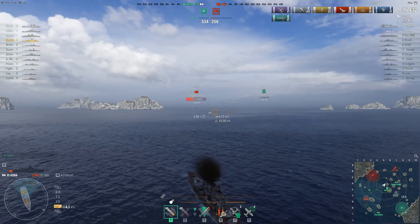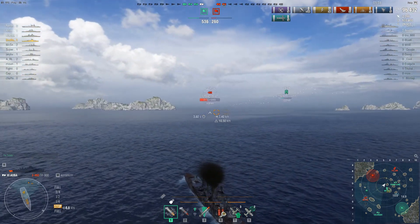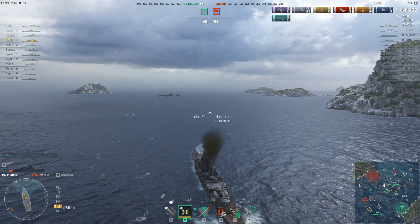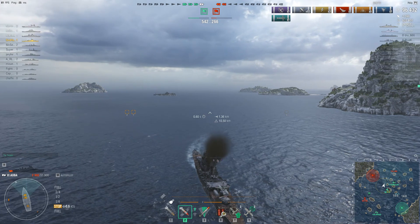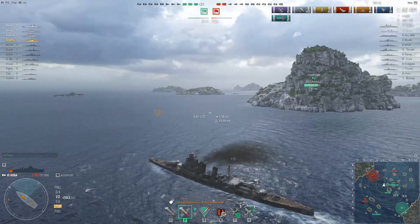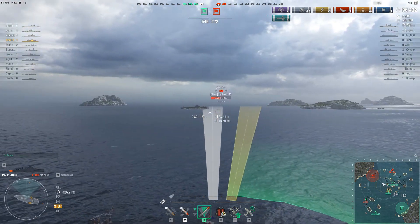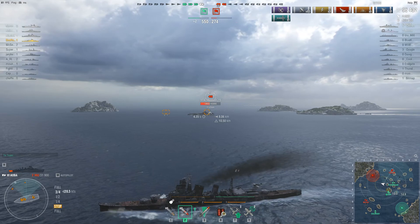Mutsu has other things to worry about - he's turned around to deal with the Colorado. The Tallinn in front of me should have to deal with the Champagne, who's up here off my starboard bow. The Champagne has a fair chunk of health - probably at least two-thirds HP. But the Champagne is actually disconnected. He sails into position, slowly sails to a stop, and his secondaries go crazy on this Tallinn - but he never fires his main battery again. So I engage this Tallinn over the next few minutes thinking I've got help. Surely the Champagne - a high-tier battleship - will crush this guy. But it doesn't happen.